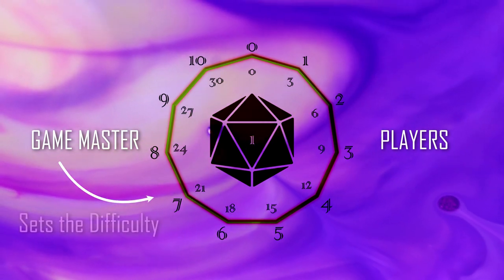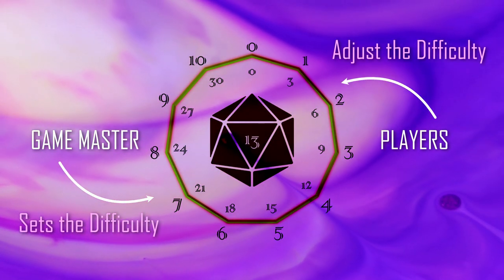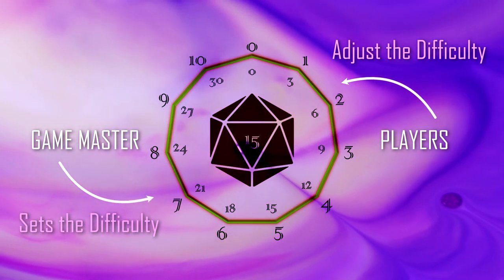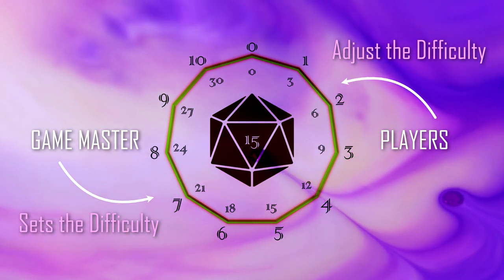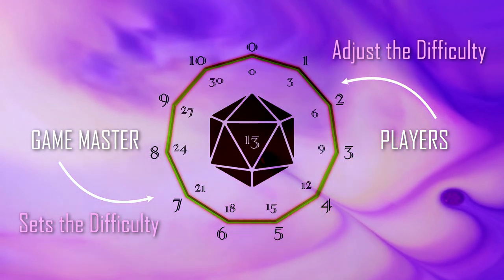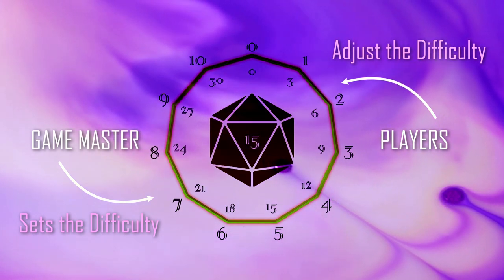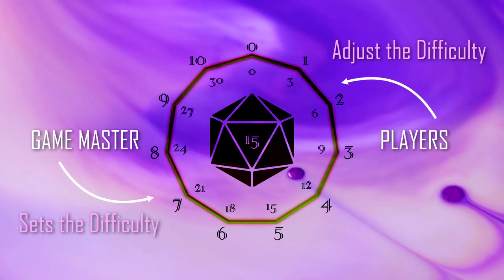The GM sets the difficulty and the players use what's available to them to adjust it. Reading How to Play Numenera will break down how to use this system in a game, while Understanding Your Character will explain what options are available to players when it comes to influencing the difficulty, making things easier or more difficult depending on how the character is built and how the player uses the available rules.